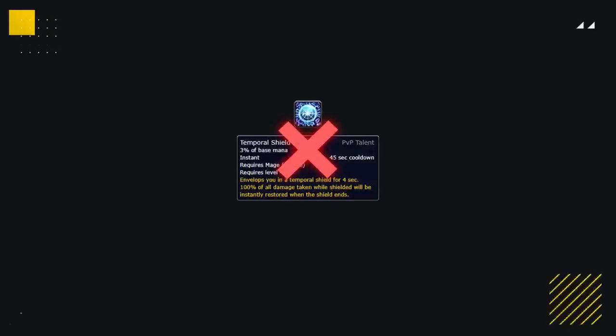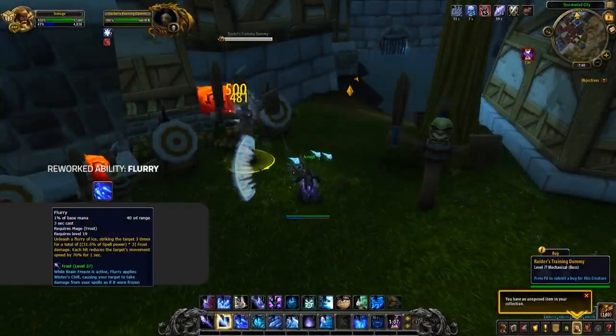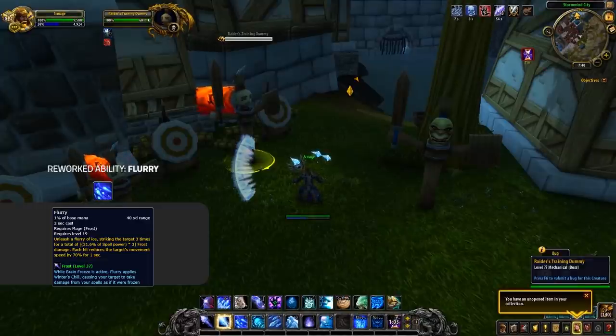Temporal Shield is being removed and is now exclusive to Arcane, so both Frost and Fire mages no longer have it. Frost is seeing the least changes out of all the mage specs, with the only real noteworthy mention being a buff to the Winter's Chill buff applied by Flurry, which now lasts for a little bit longer, allowing you to shatter some more spells.